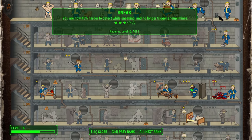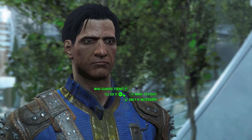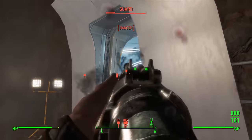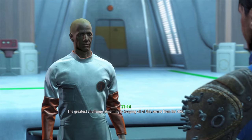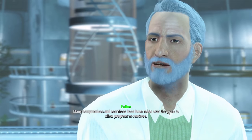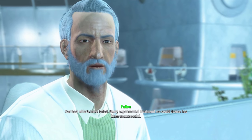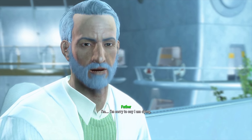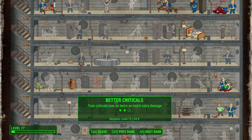Z1-14 wants us to help some synths in the Institute mines, so we take out a few guards with our rifle. We attend the directors' meeting — they mention the Railroad but we don't dwell on it. They discuss moving to Phase Three, and Father reveals he has a terminal illness, naming us his successor. We level up again and go for Better Criticals rank two, so our critical hits now do double damage — simply amazing.